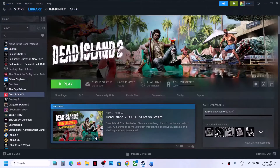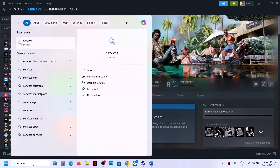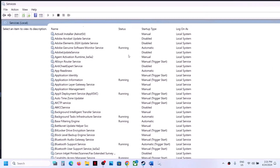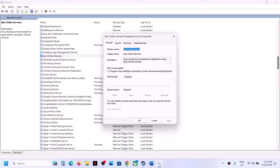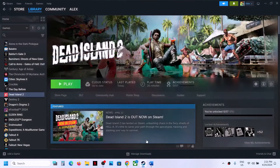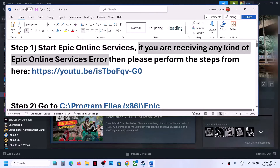The next step is to start Epic Online Services. Type 'services' in the Windows search box and click on Services. Find Epic Online Services, double-click on it, set the startup type to Automatic, click Apply, click Start if highlighted, and then click OK. Now you can launch the game and check.